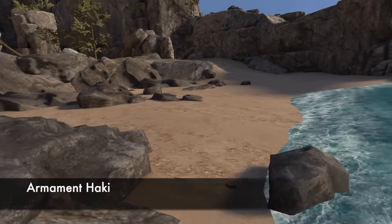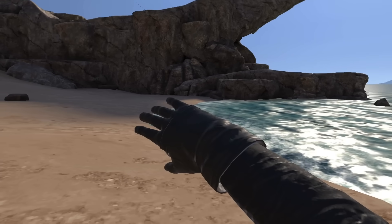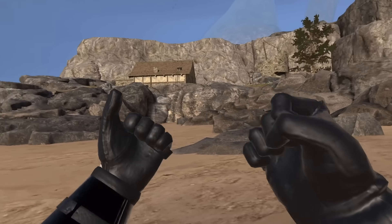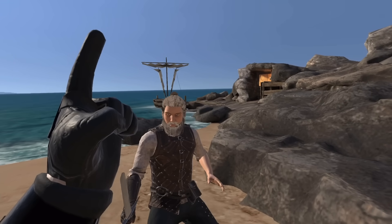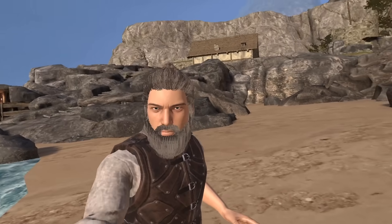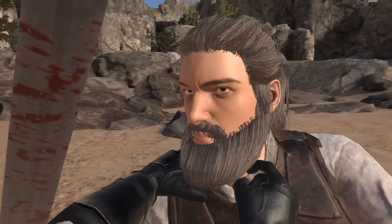Moving on, we have Armament Haki. It's a spell — go into your spell wheel and select it; it looks like a little purple fist. You can select it in both hands, cast it to have it active, and you can still unselect it and use other spells like fire. This enables really cool hand-to-hand combat. However, it seems like Armament Haki might not have damage modifiers at the moment — something to note.